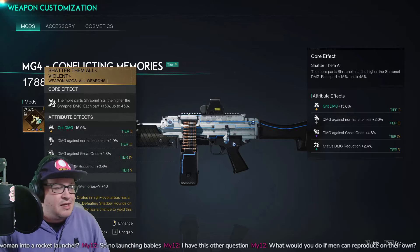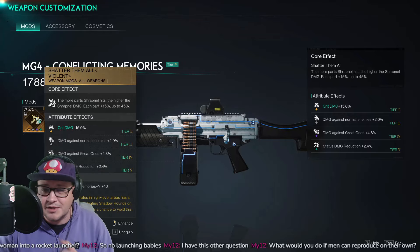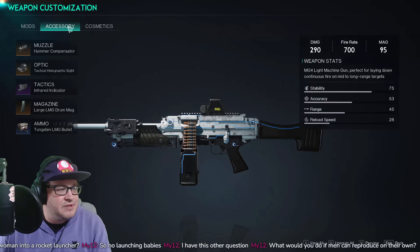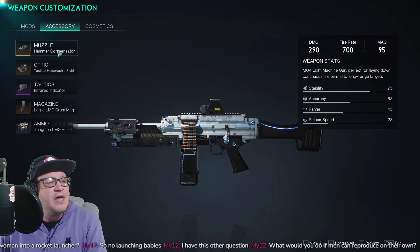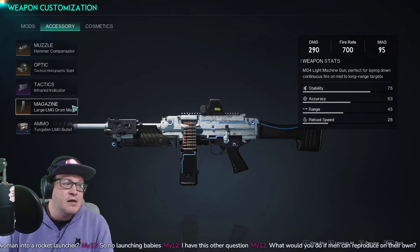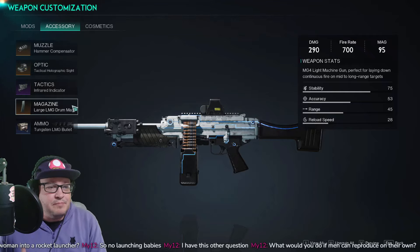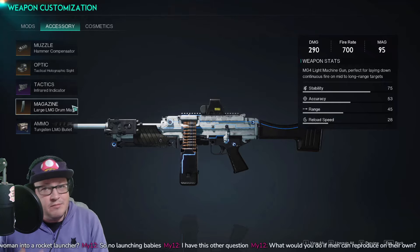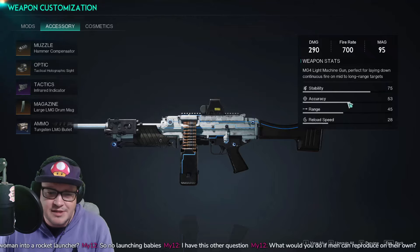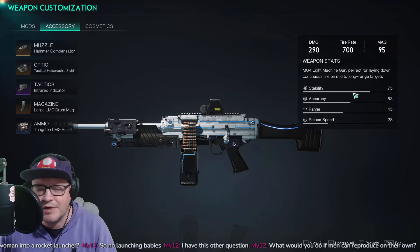Your key stats are crit damage, then try to get weapon damage and damage against Great Ones. For accessories, I've got the Hammer Compensator, Attack Hollow Side, Infrared Indicator, and a Large LMG Drum Mag — that one is important because you want as big a mag as possible since more mag means more shrapnel parts. The other attachment is just for stability; you don't really need accuracy since you're spraying in a direction.